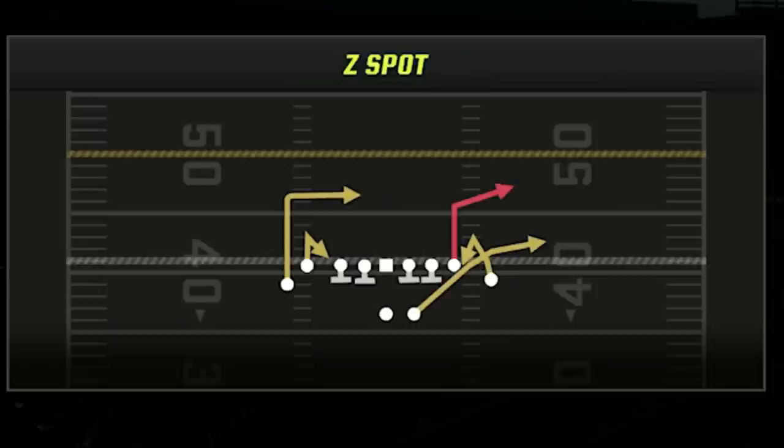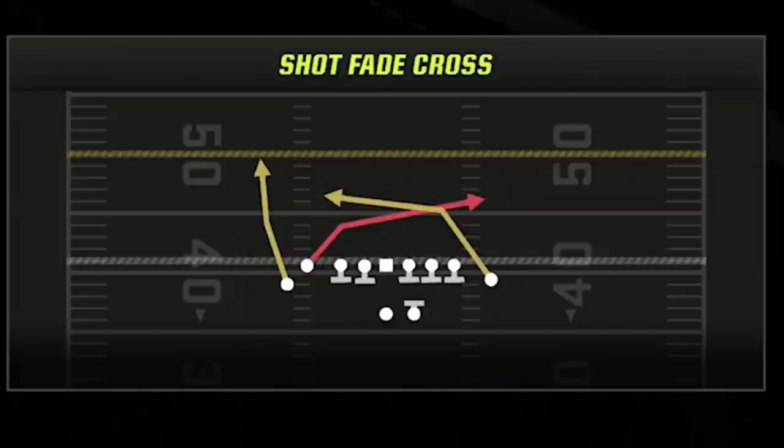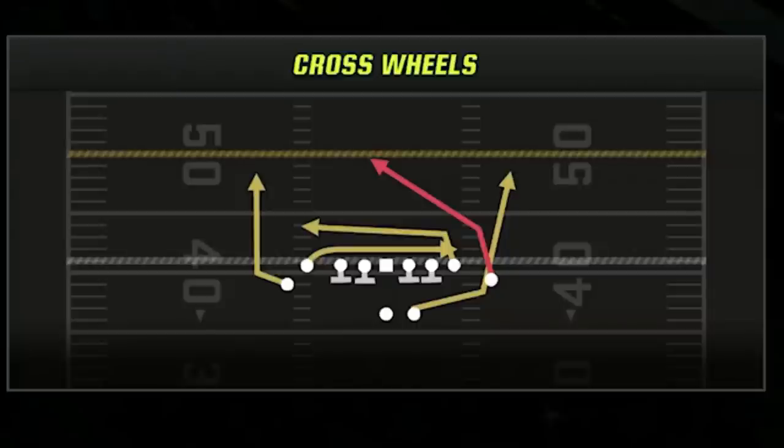I have several hard-to-stop dink-and-dunk concepts that beat both man and zone in this offense, starting with the Z spot, as every route on this play can get open. I changed out the popular flood drive play with the bench, as it's basically a better version of the exact same play. The last play is the shot fade cross, which is pretty much a one-play touchdown against every defense in the game. The fifth play is the cross wheels, another hard-to-stop dink-and-dunk play with double-crossing receivers.